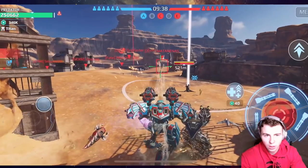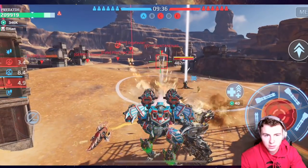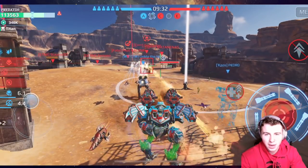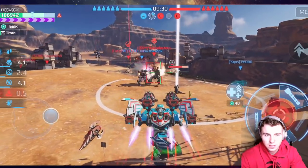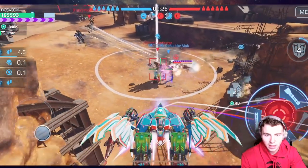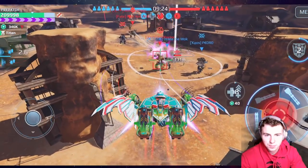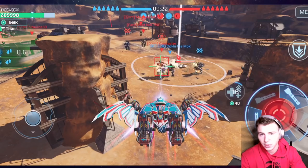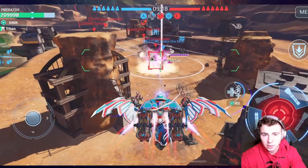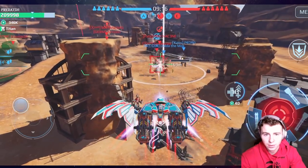Oh no — oh my god, we can't move! Okay, we backed up and didn't lose any weapons. I'm starting to think the Fabner could be a really good counter to Shell Bots — if you put the right weapons on it and stay flying, they can't hit you, they're not fast enough.